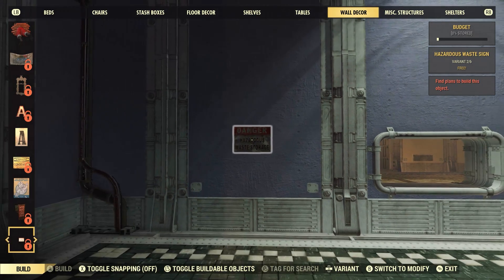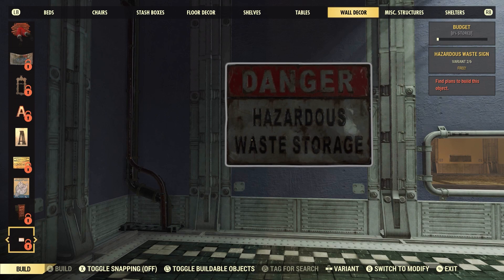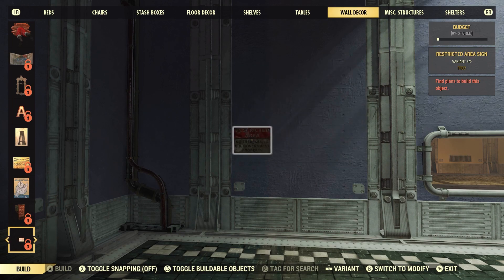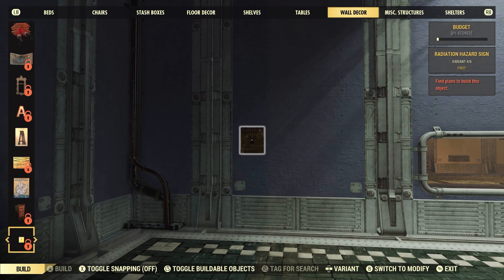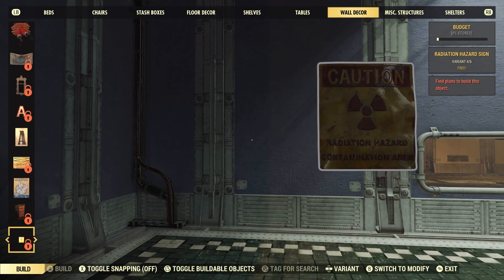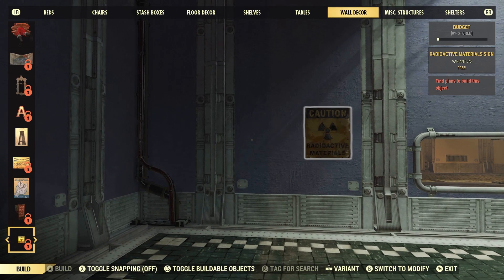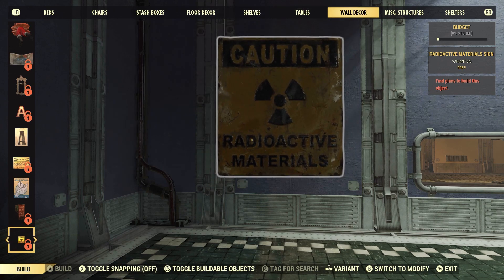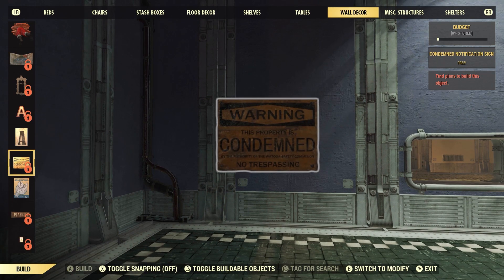I've shown a few of these signs before — the Hazardous Waste Storage sign, the Restricted Area sign. Some of these are showing up in some of the new areas for the Brotherhood of Steel questline. There's also the Radiation Hazard Contamination Area sign, a Radioactive Materials sign, a Photography Prohibited sign, a Condemned Notification sign — warning, this property is Condemned.